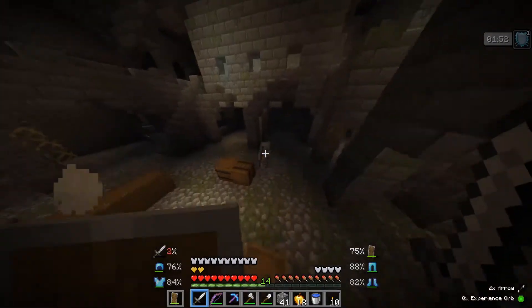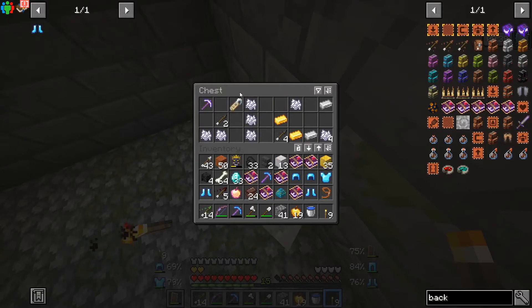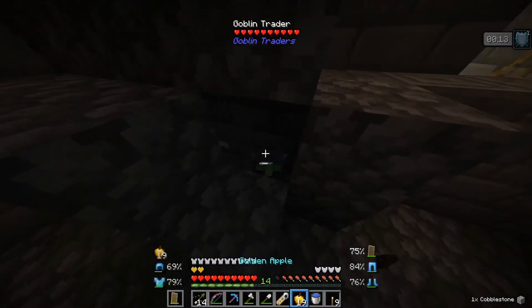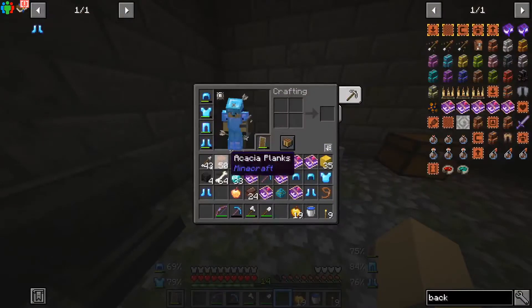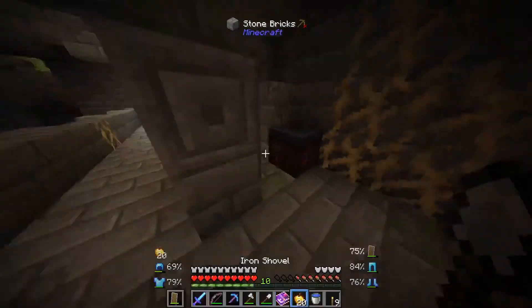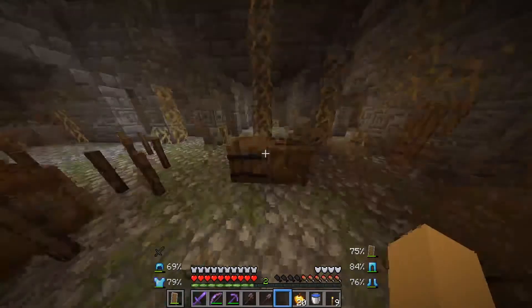Now I can kill all of these guys once and for all. I think I killed all of them. We also got a name tag, so I'm thinking we can name our goblin friend. Let's name him Freddy. Hello Freddy, Freddy the goblin. I don't want him running free because he might die. We also need to make a new sword, so let's make a diamond sword. We could make some netherite stuff - we did it!